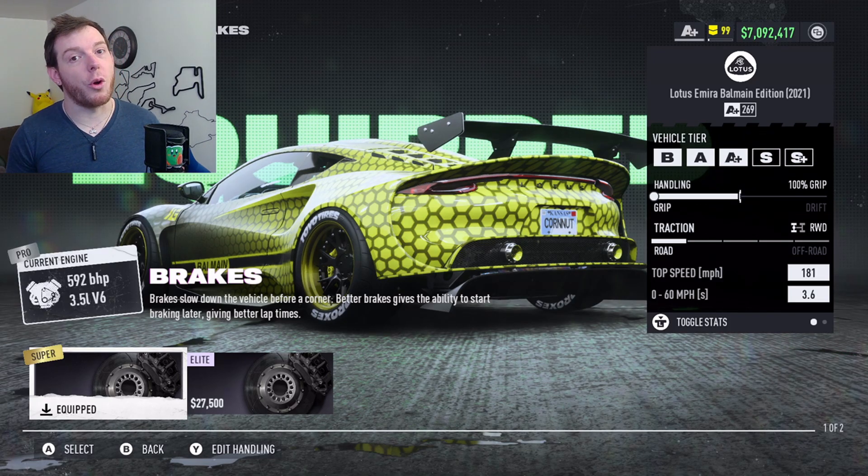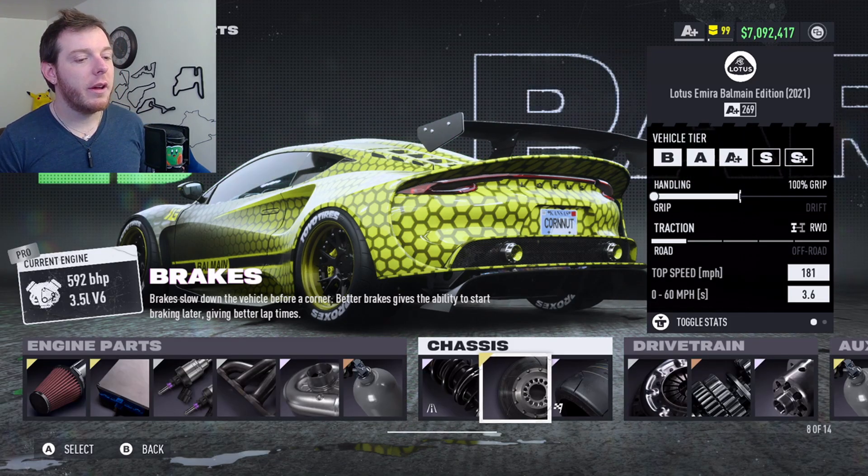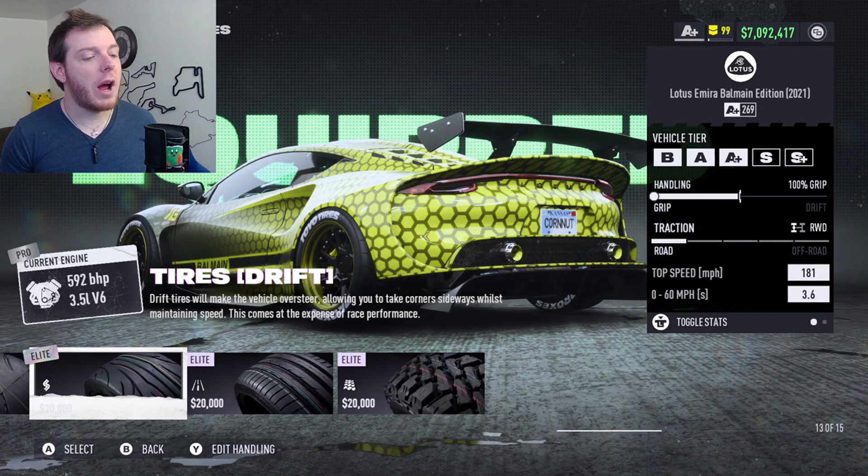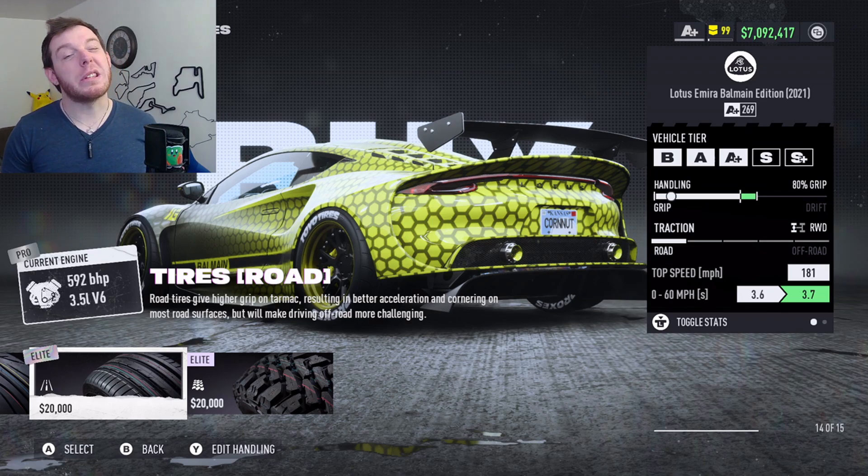You're running the stock Super Gold brakes — she stops really good. For tires, you're running Elite Platinum Grip Tires. I tried it with the road tires just to see — it was a little better on the straightaway, but it didn't carry speed through the corners like you needed.